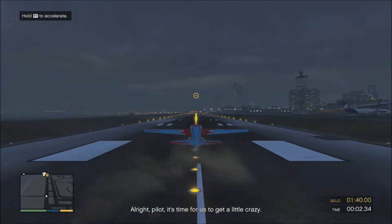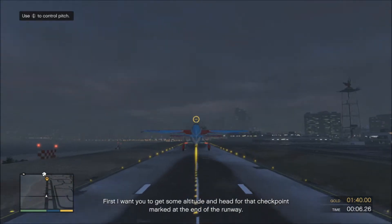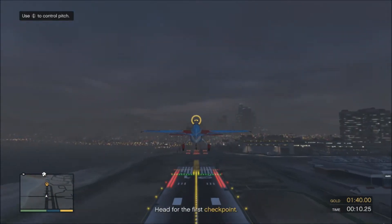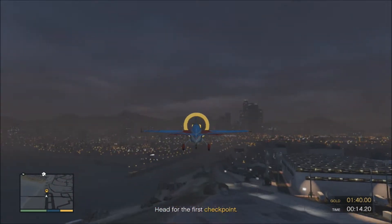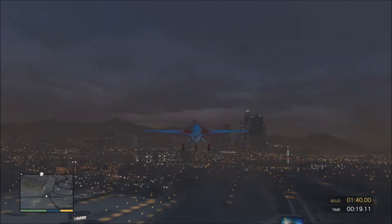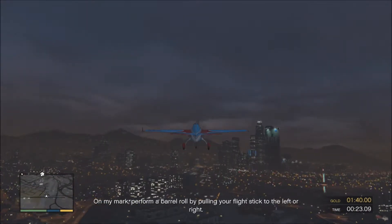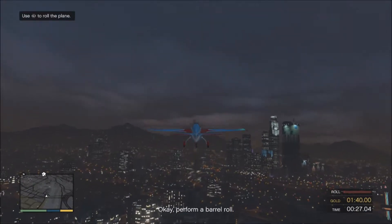All right, pilot, it's time for us to get a little crazy. First, I want you to get some altitude and head for that checkpoint mark at the end of the runway. Okay, let's see what you got. On my mark, perform a barrel roll by pulling your flight stick to the left or right. Okay, perform a barrel roll.